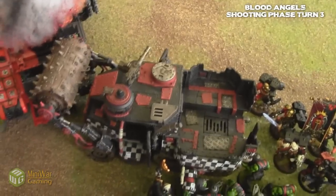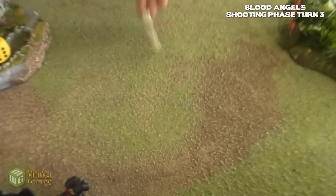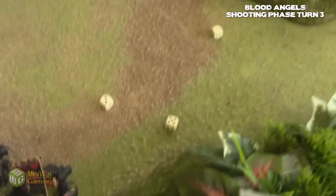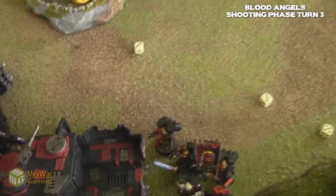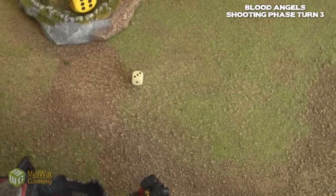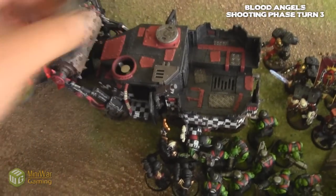So two Meltas into the side armor of the Battle Cannon. Two hits. Strength 8 — side armor is twelve. Four is a glance. One glance, minus one to this — so two. Actually it's open top, so now that becomes weapon destroyed. That would be good. Okay. That is the only weapon.